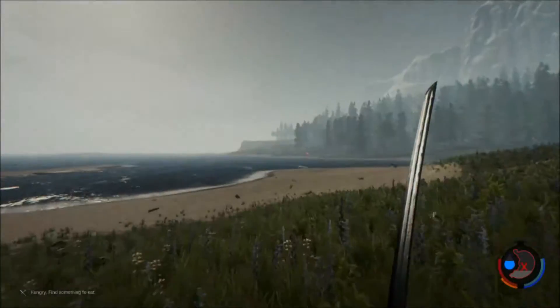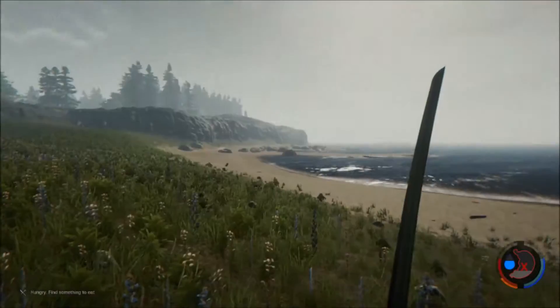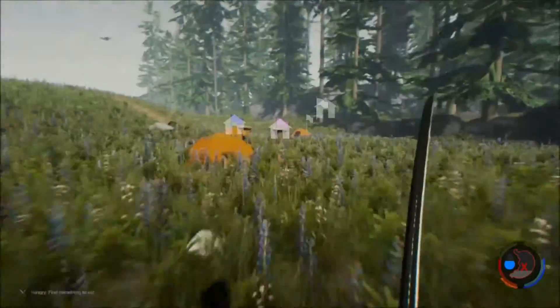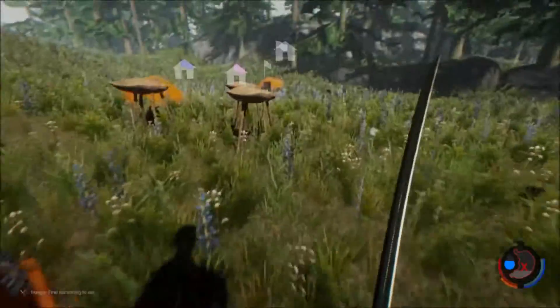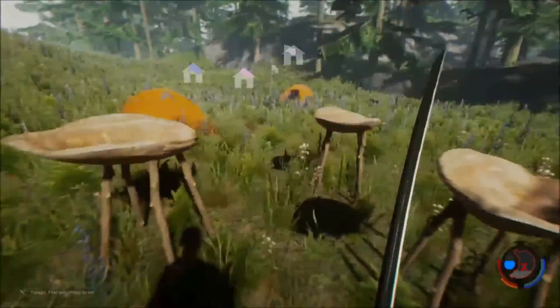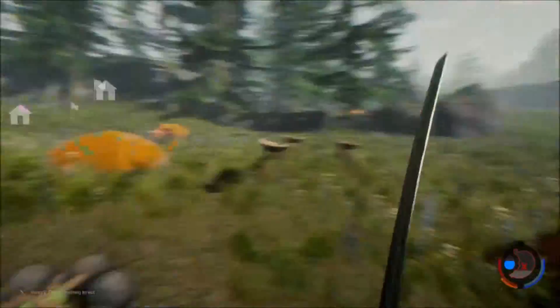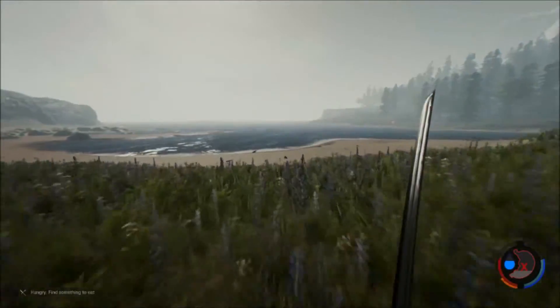I found this boss that I've never seen before — big fat thing over there. He was ugly. And we built this base right here. These tents were already here. We put some water collectors here. I built a fire so we can burn villagers — and food, I guess, too.